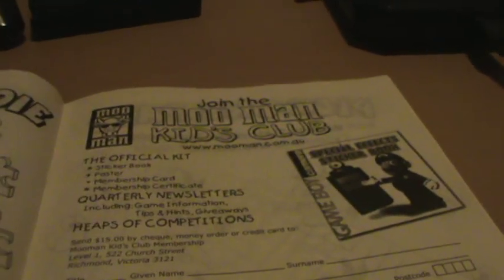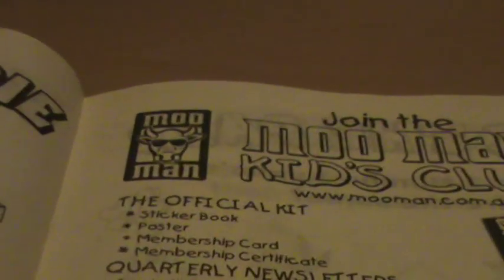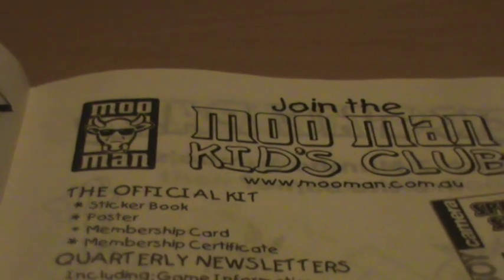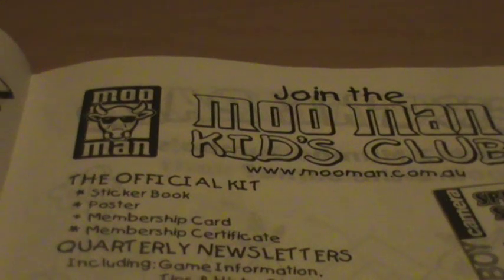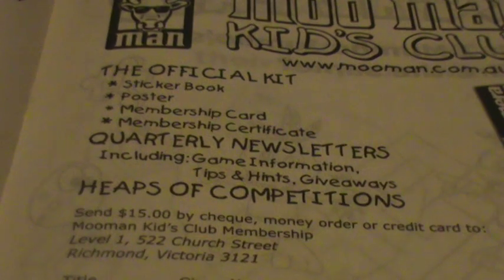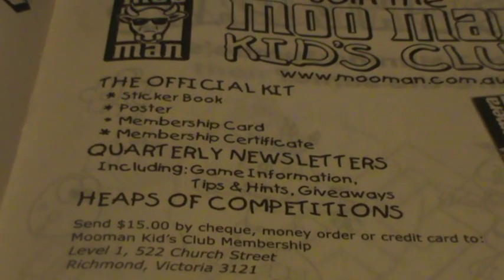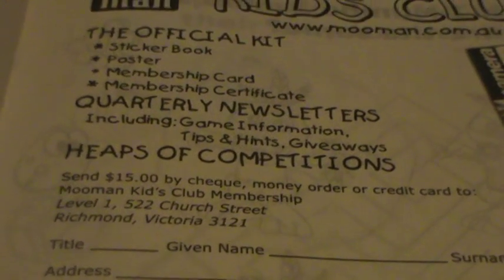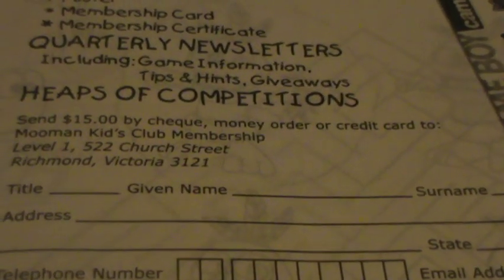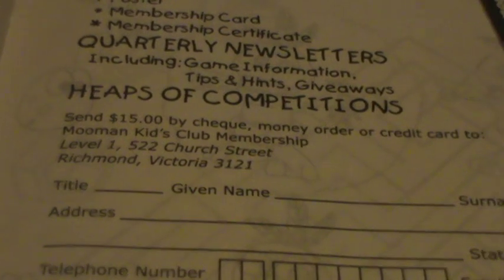If you saw my previous video on a random Nintendo-related book, you would have seen this little special effects sticker book. Well, they were all produced by the same company, and as far as I can tell, they're all exclusive to Australia. I don't know why we got so much stuff in the late 90s related to N64 games and Game Boy games, but yeah. So you can join the Moo Man Kids Club — you get the official kit, a sticker book, poster, membership card, membership certificate, and quarterly newsletters which included game information, tips and hints, and giveaways. Send $15 by check, money order, or credit card to Moo Man Kids Club membership in Victoria.